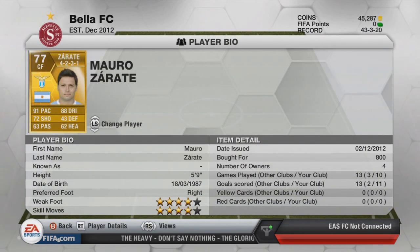In the center forward position we've got Mauro Sarate — 91 pace, 88 dribbling, 4-star skill moves, 4-star weak foot, bought for 800 coins. His stats are amazing and this player is amazing, there is nothing more I can say, he's just amazing.